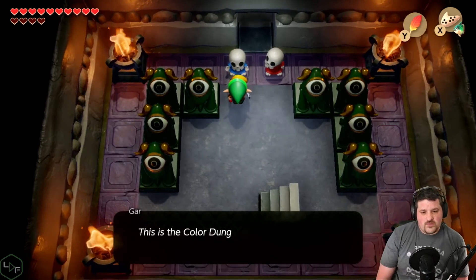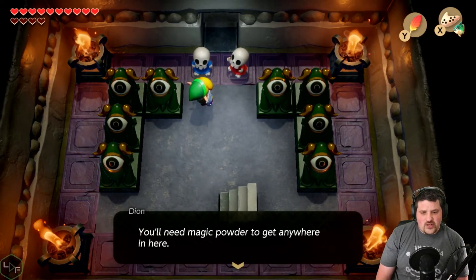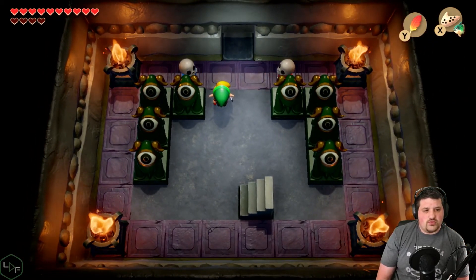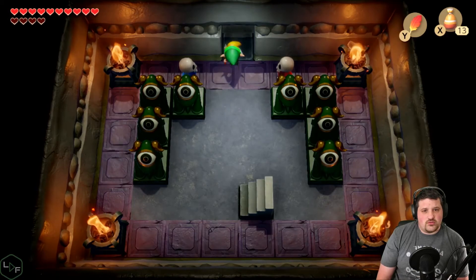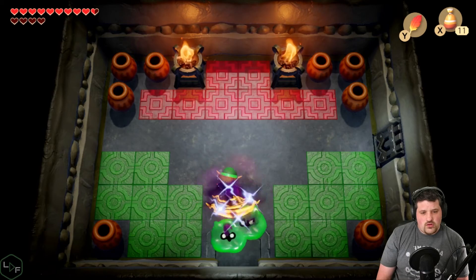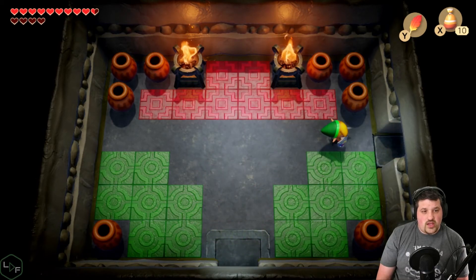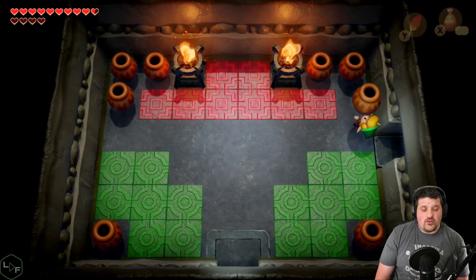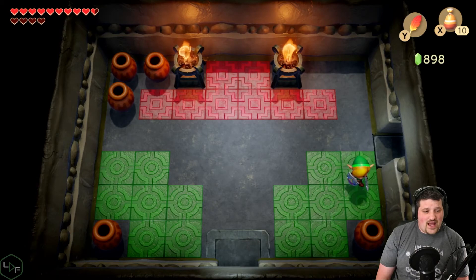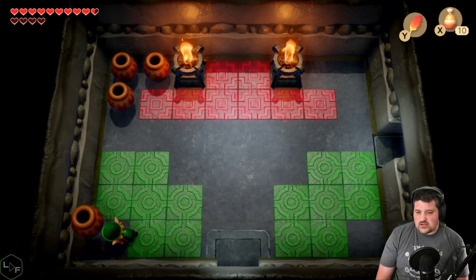Color dungeon — this is the color dungeon. We're the color guard. You'll need magic powder to get anywhere in here. Stay the word and I'll sell you some. Well, I have magic powder. Thank you, Stalking — I would have never figured that out. Can we get some hypes in chat for Stalking? That dude is so helpful.